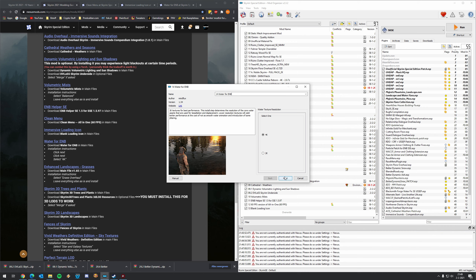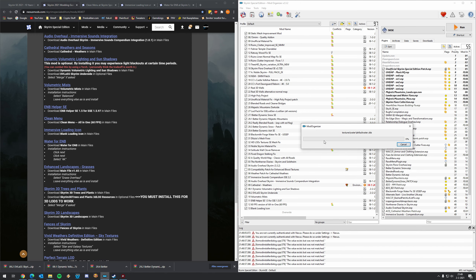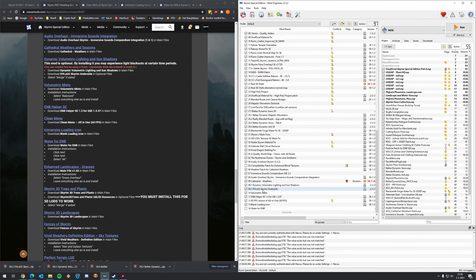For Water for ENB, you definitely want 4K water — of course. But if you have a GTX 1070 or lower, you might want to stick to 2K for everything. Let's see what the author advises — nothing specific here. You have Nordic Blue and Mineral as color options. I'm going to leave it as default Nordic Blue — I think that looks pretty cool. Click Next, select 4K, and 4K for waterfalls as well. These are all pretty key mods — the water stuff, the weather mods — really, really important.